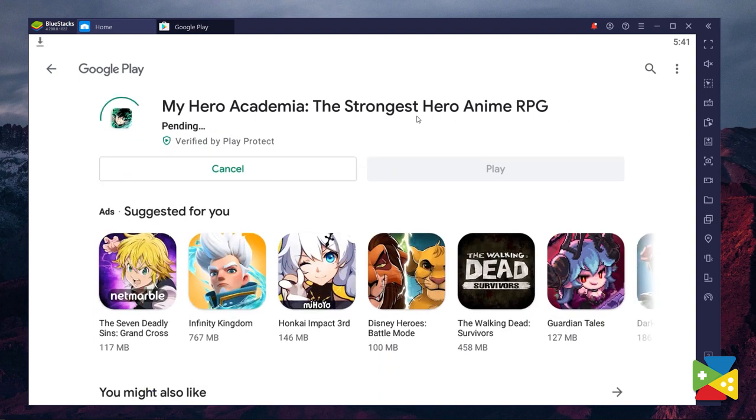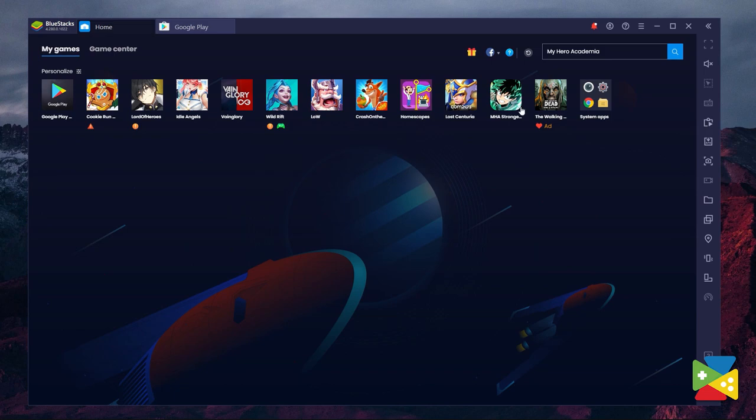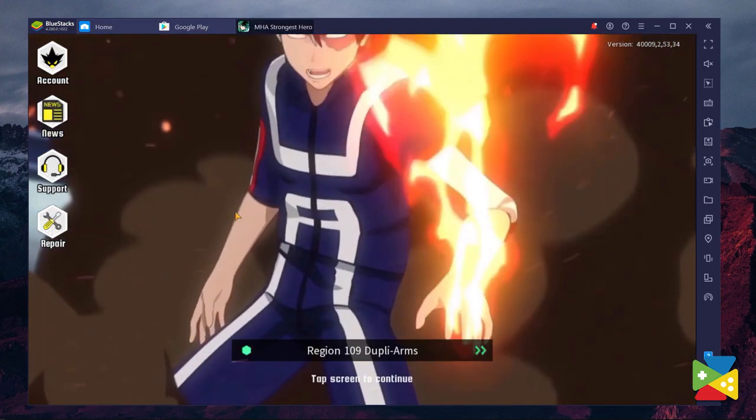Once installation is finished, the icon will pop up on the home screen. Just click on it and you are all set. Now let's take a look at all of the features that Bluestacks can provide.